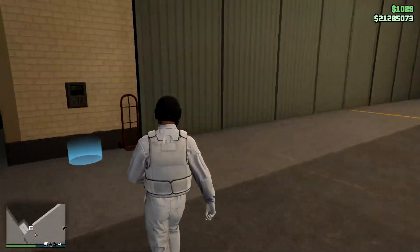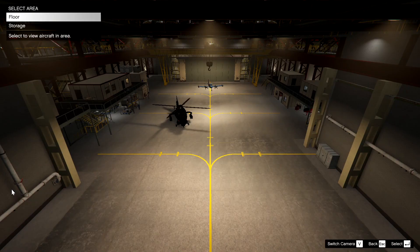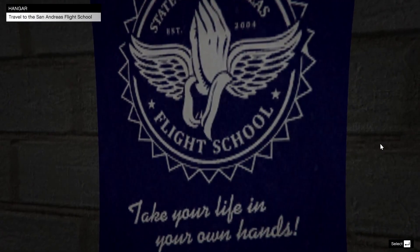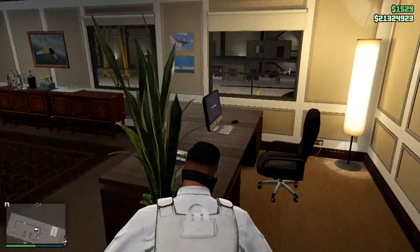To manage your aircraft, simply access the personal aircraft management menu right here and select which one you want to display. Also, if you go to a specific spot in your hangar, you can directly teleport to the flight school in GTA Online.